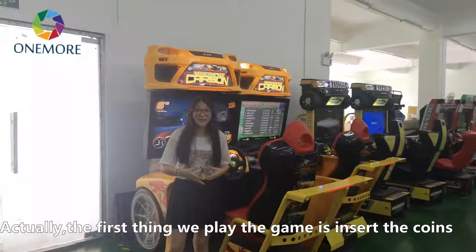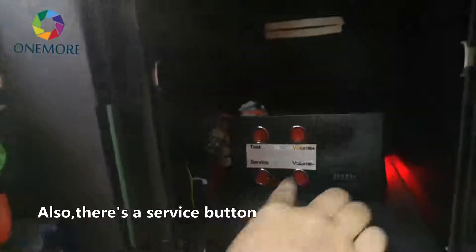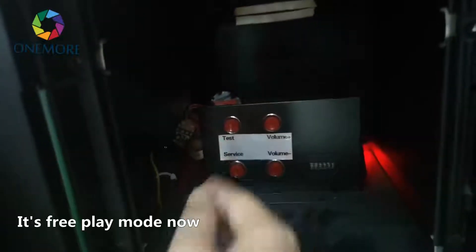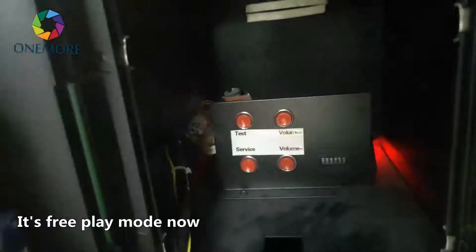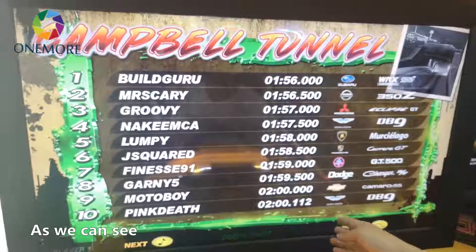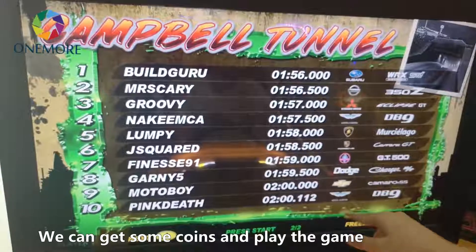The first thing we need to do is insert coins. Just insert the coins here, and also if we press here, there is a service button. If we press one, we can get one coin; press two, we can get two coins. So it's free play mode. After we press the service button, we can get the coins so we can play the games.